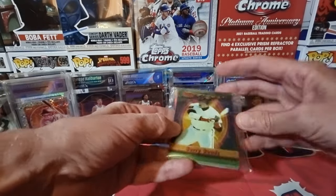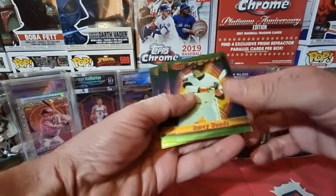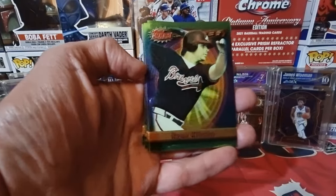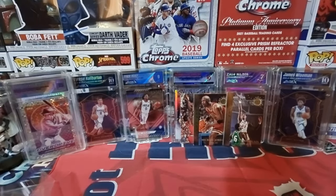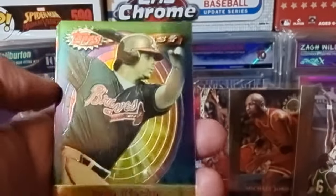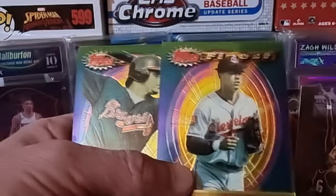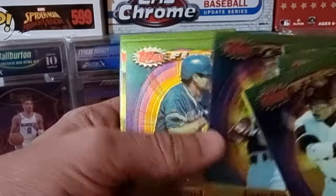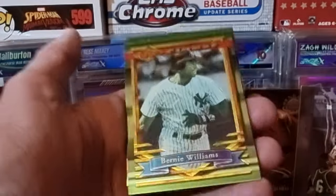I found these on some frames — I did put them in a team bag to keep them safe, I should probably sleeve a couple up. Let me zoom in here. There's a nice Randy Johnson and Manny Ramirez. Some of these Finest are a little faded depending on their position in the pack. We have Javy Lopez, Paul Molitor, Omar Vizquel, and Bernie Williams.